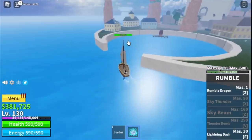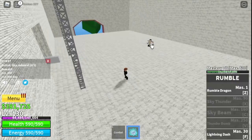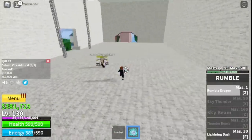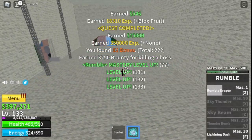Moving on to the Marine Fortress. Start with the Vice Admiral — same technique as the Yeti, defeat it first. Then server hop — check for a server that has the Vice Admiral and defeat it until you reach level 150.